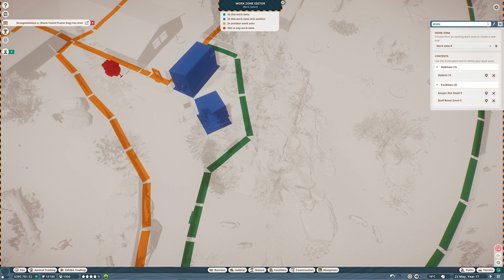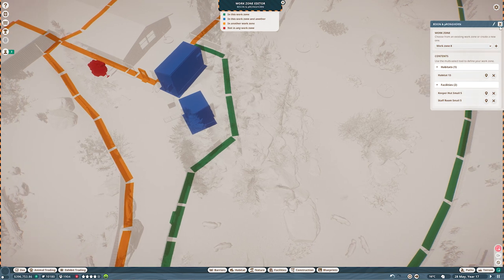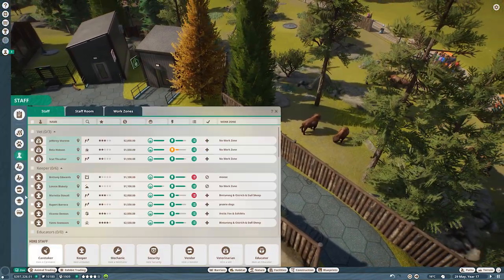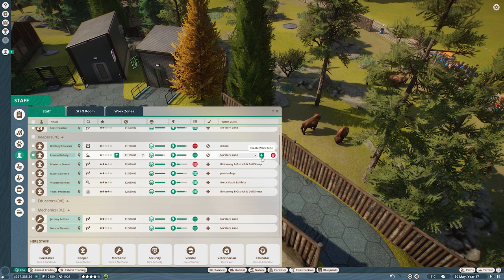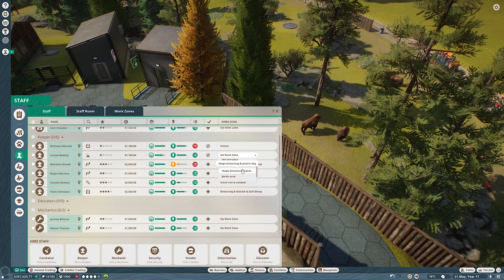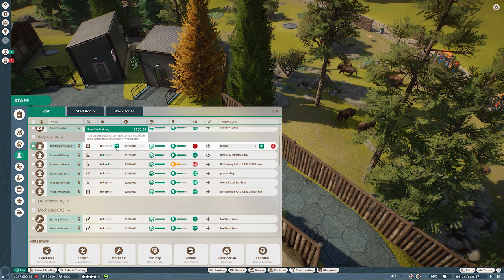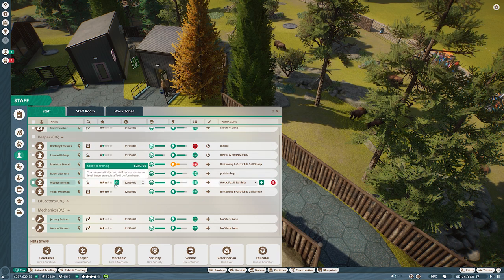I also want to add a new keeper and do the work zones. New work zone — because we have the moose. There are a lot of animals here so I will do one keeper for this zone. All the prairie dogs keep dying. I did a stupid mistake but I won't bother about it. Where is the guy who doesn't have any work zone? Here — and I'll add him to the bison and train him.